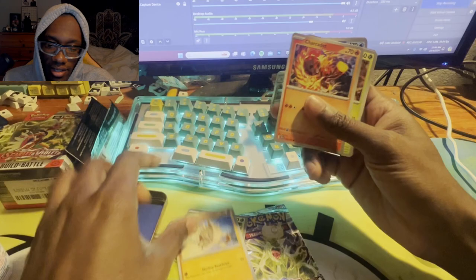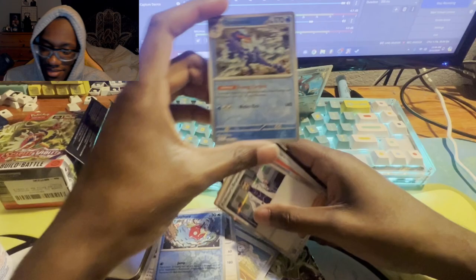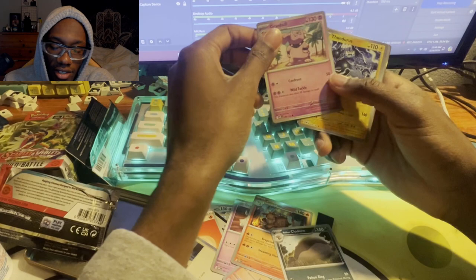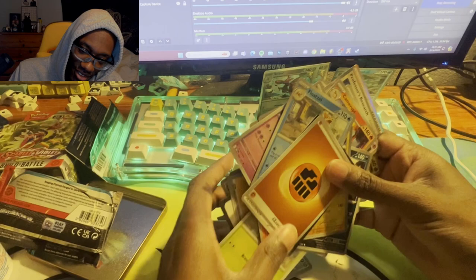Shroomish, Mankey, Sharpedo, Eggsecutor, Capsicade, Staraptor, Magikarp. Oh, Croconaw — dude this is my starter, amazing! Last pack from the tin box, is there something good? Let's find out. Nope, nope — Wailmer, Camerupt, Clawitzer. Granbull, Thunderous — I have this but from a different set. Okay cool, and another Scizor. So the tin didn't really give me anything that special.